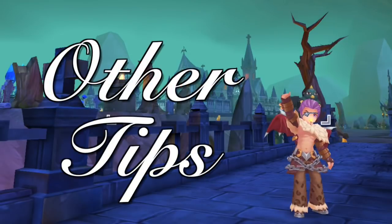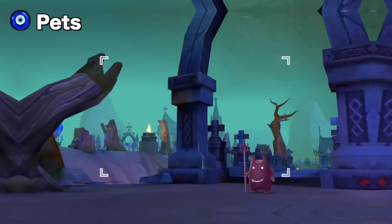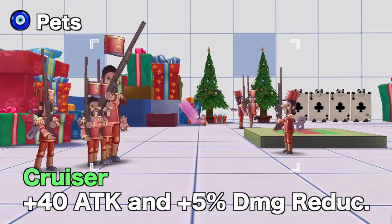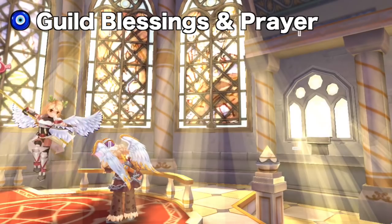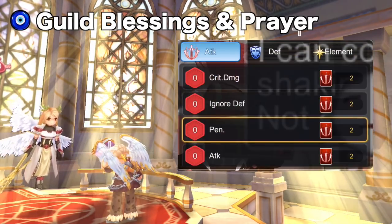Now, let's talk about the other ways to increase Magic Trap damage. A good pet to have is the Desert Wolf Baby since it gives plus 5% Defense Penetration at max skill level. Other good pets are the Deviruchi, which gives plus 40 attack and plus 10 flee, or the Cruiser, which gives plus 40 attack and plus 5% damage reduction at max skill level. For Guild Blessings, max out the Combat Blessings 100 to gain plus 200 attack.